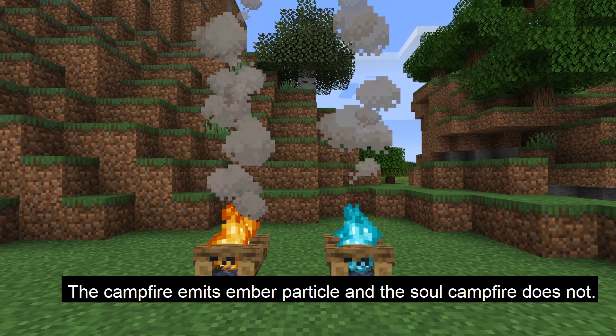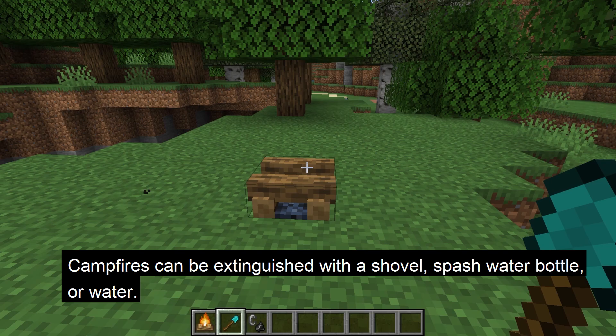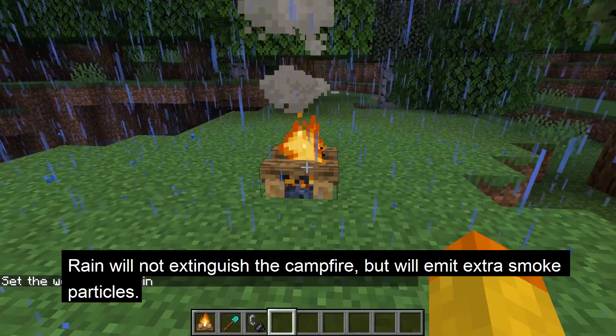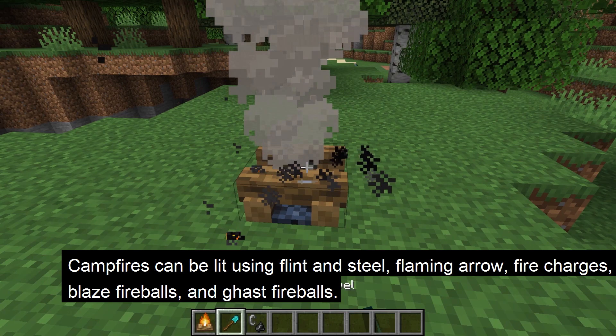When you place a campfire, it will already be lit. The campfire emits ember particles similar to lava, although the soul campfire does not emit these particles. Campfires can be unlit by using a shovel on it, throwing a splash water bottle at it, or waterlogging it by placing water in the same block space. Rain will not extinguish the campfire, but it will emit extra smoke particles during rain.